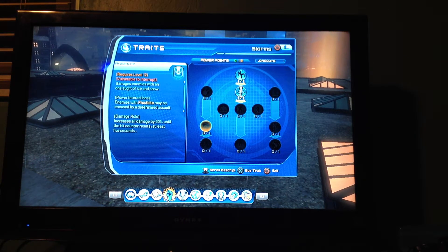Avalanche — barrage an enemy with an onslaught of ice and snow. I'm not entirely sure if I've seen this, but you get 60% damage if you stay on damage roll, which is actually pretty ridiculous. I think it's the highest I've ever seen a damage hit go.